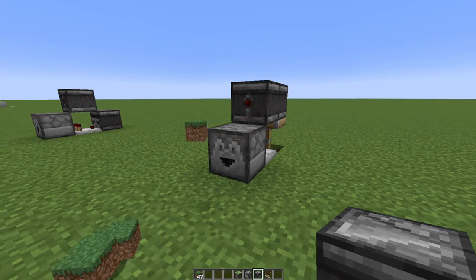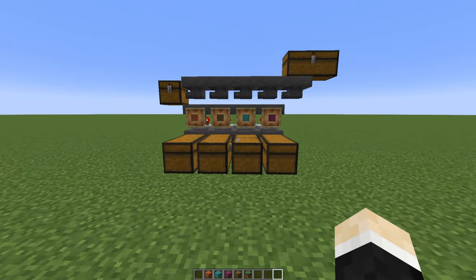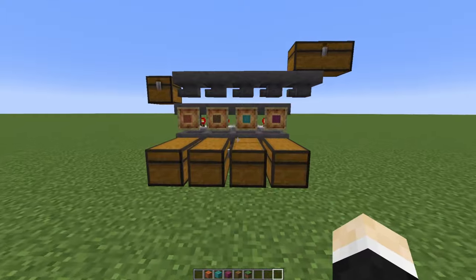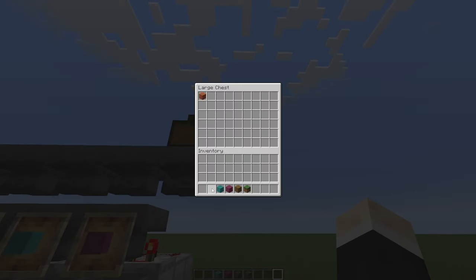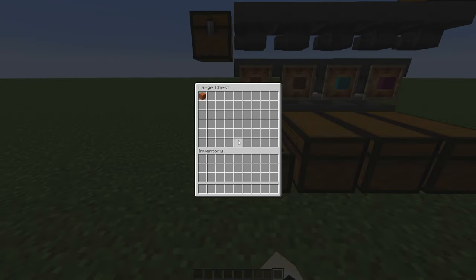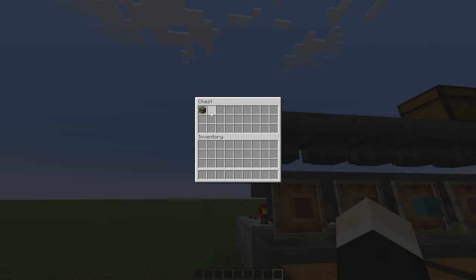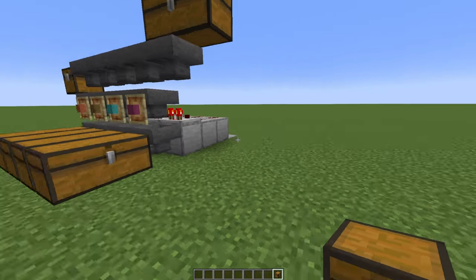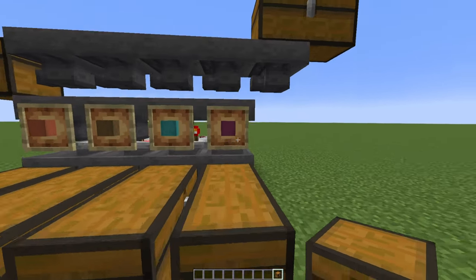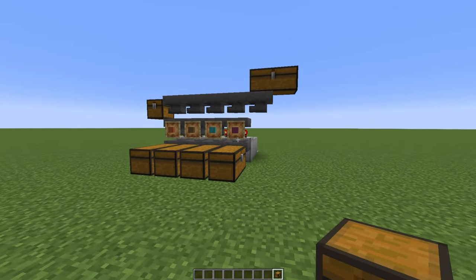If you want to see more dropper clocks, check the link in the description. And here's one of the most useful builds on this list: an item sorter. Let's place some items inside and they will go into their own separate chests, and the grass block we place will go in the overflow chest in here. Now let me show you how to build a cross section of this item sorter. If you want to see the full tutorial, check the link in the description.